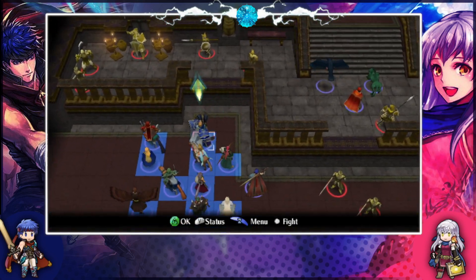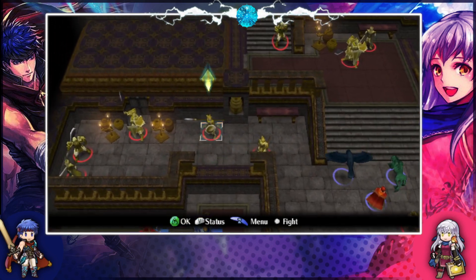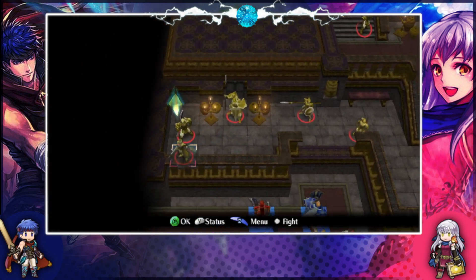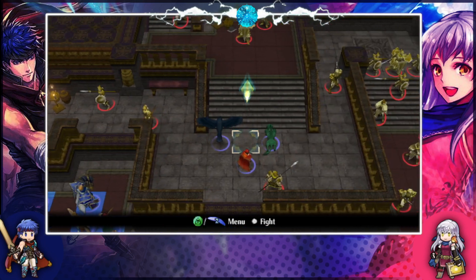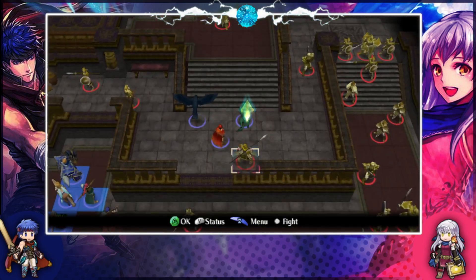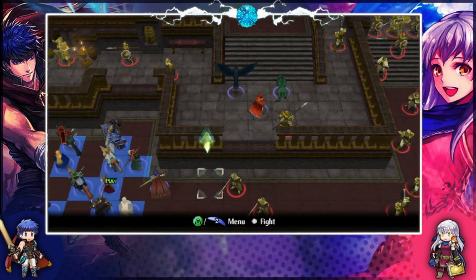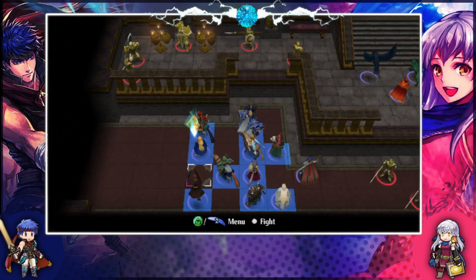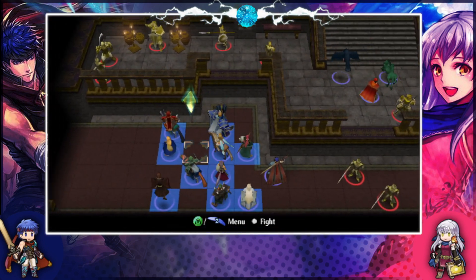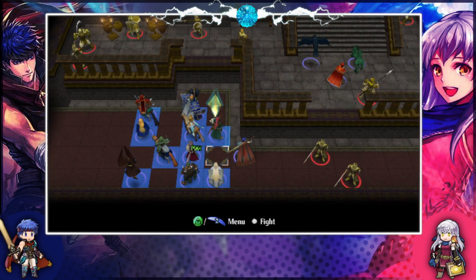We can have Shinon and Gatri close off this corridor, hopefully kill these two enemies, and get these guys out of range. If Nyla is up here we can enemy phase these guys, and hopefully keep Vika, Tormod, and Mooram kind of safe. That's the rough plan. I like it. My turn one plan is pretty good, but from there it's going to be pretty wild — keeping people out of range while making sure they go into my actual capable units is going to be one level.